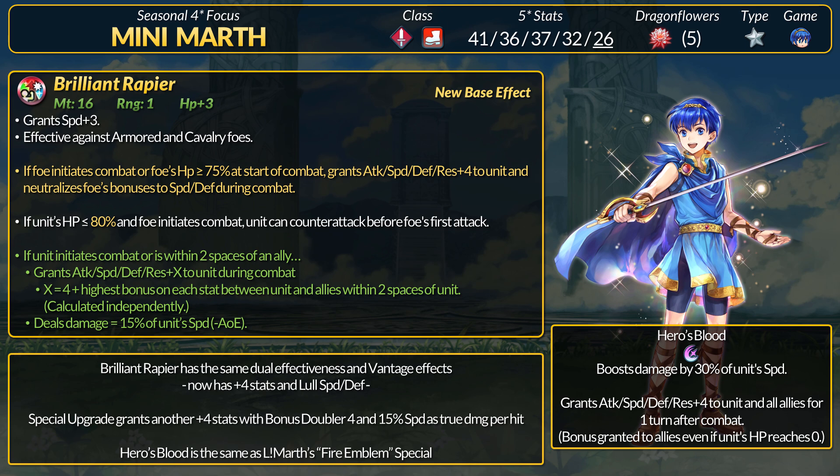The Brilliant Rapier still grants plus 3 speed and is effective against Armored and Cavalry foes. If the foe initiates combat or has more than 75% HP, Marth gets plus 4 to stats and neutralizes the foe's speed and defense buffs. He then has Vantage 3, although the HP condition went from 75% to 80%. So far we've just added stats and buffs to speed and defense.